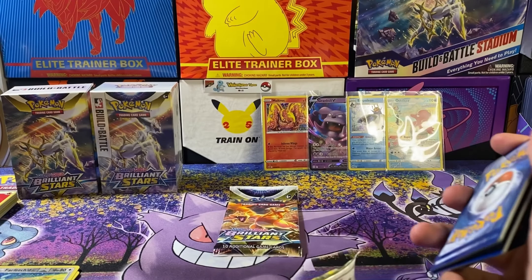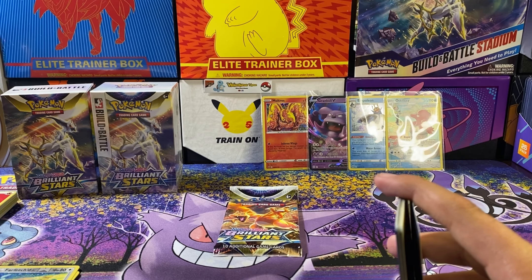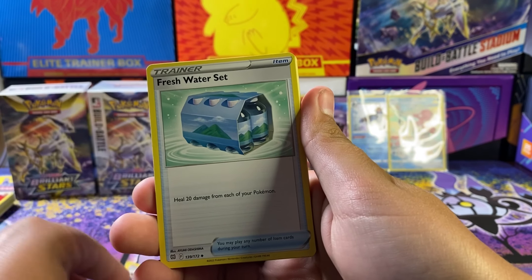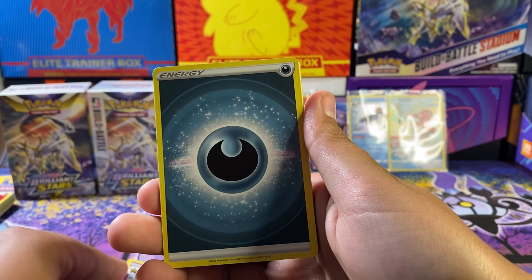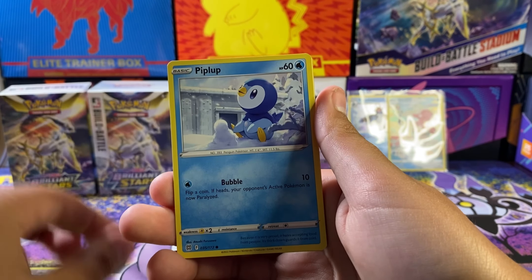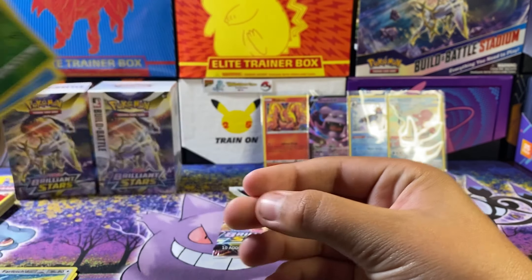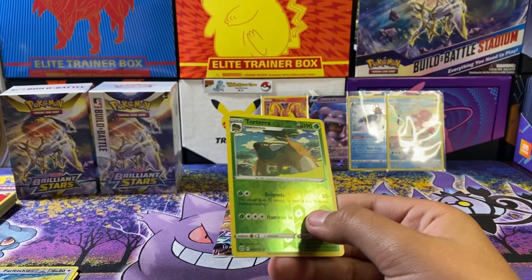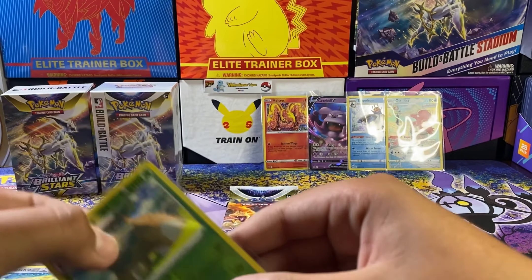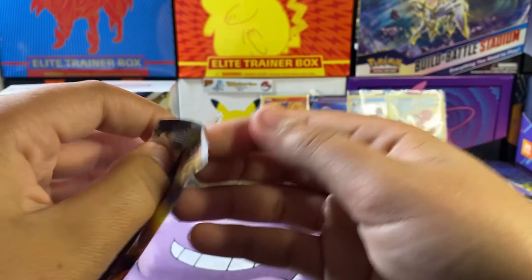Three white code cards in the box. Nothing even good so far — we kind of want at least one hit. Claydol, Feebas, Water energy, Castform, Shroomish, Piplup, Turtwig, Torterra reverse — and a Manaphy. I don't know why I'm already sleeving up the reverse, but let's save the sleeve for our hit in this pack right here.